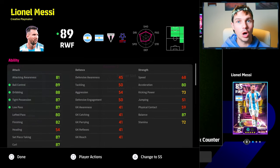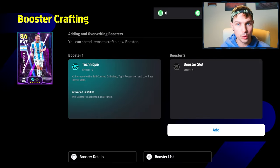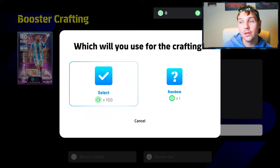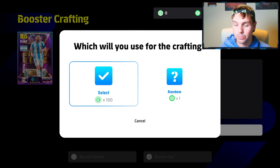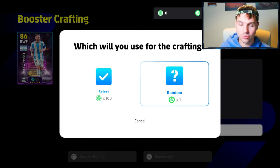I have a dedicated video on the boosters, but I'm also going to show you really quickly that you've got two options of crafting boosters. This is a brand new mechanic in the game. You can either add an item of your choice by using 100 of these, and a booster of your choice using 100 of these, or with a random token. So you've got two options.